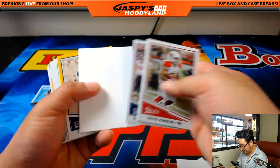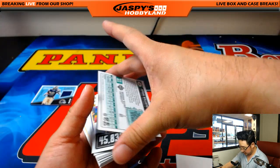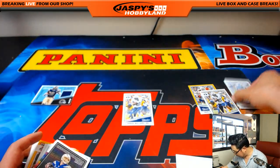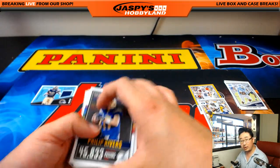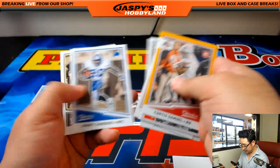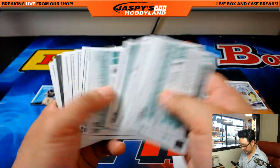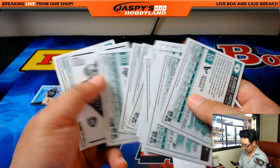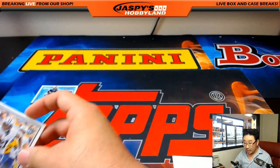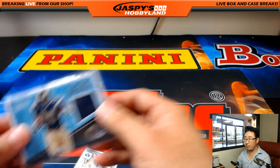Last bit right here — we're still looking for the autograph. And there it is! Jamal Williams out of 199. Jamal Williams had a blank back as well. So where does Jamal Williams go? Packers is Michael G., so that should go to the NFC North, Porterhouse Steak.